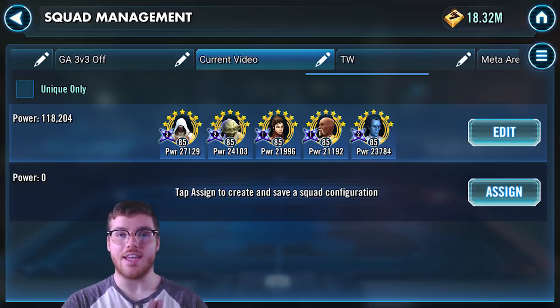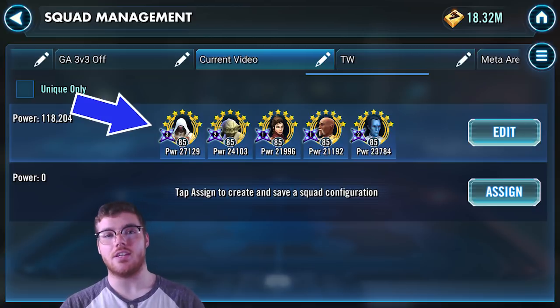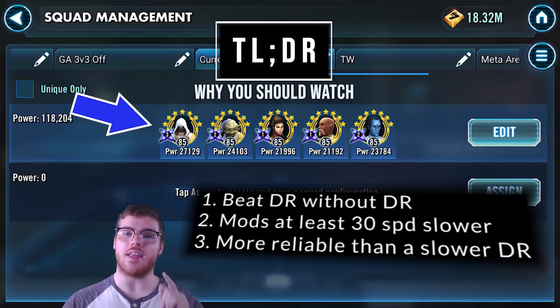That counter is with a Jedi Knight Revan team, and here's why you should care. Using Jedi Knight Revan, Grandmaster Yoda, Lightside Bastilla, Jolee, and Thrawn, you can consistently take out any Darth Revan or Sith Empire team with deficient mods by at least 30 speed. It's a more reliable climb and battle than a straight-up Darth Revan versus Darth Revan, especially if you're slower on Bastilla or Darth Revan.